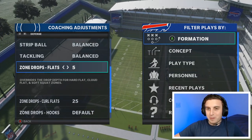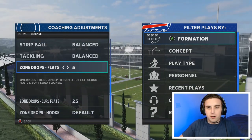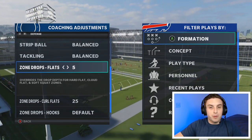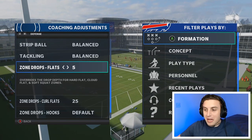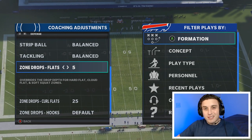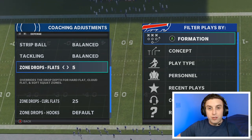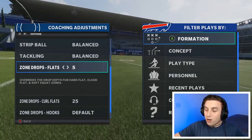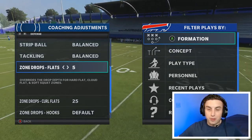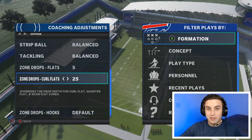The biggest takeaway from this video is there is not one size fits all defensive scheme. It's not like I can say run these adjustments and you will stop your opponent every single time, every single game. It doesn't work like that. Just like in real football, we have to adjust and adapt. It's kind of a chess match — you have to try and anticipate what your opponent is trying to do, study their tendencies, and utilize all these tools available to you. Curl flats at 25 is usually a pretty safe spot to start.